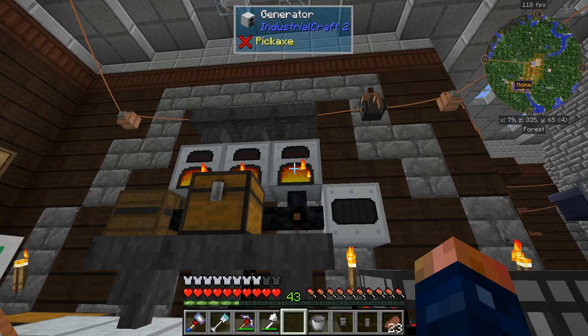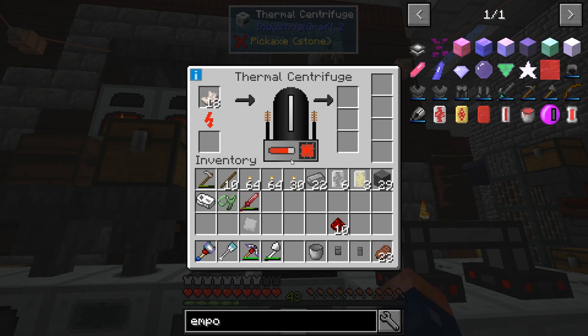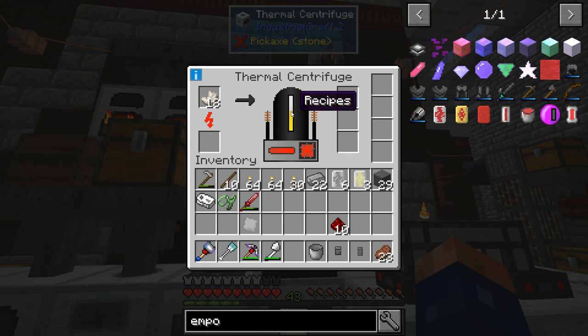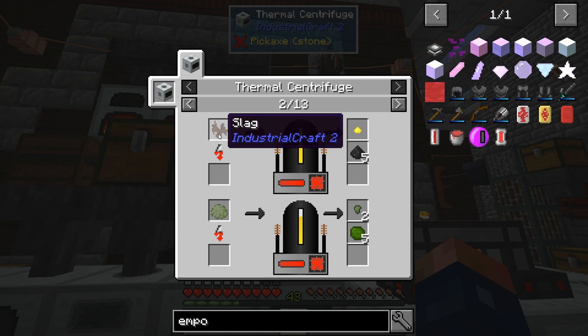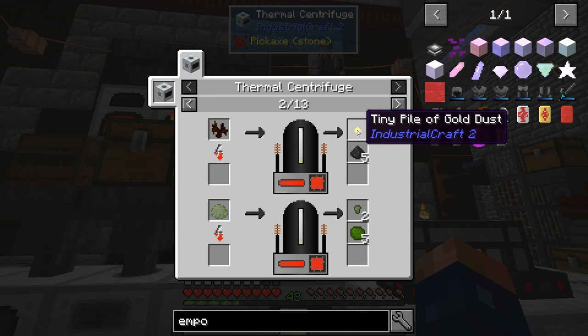Now it's making it — so it has to heat up, then it processes. That makes sense. The processing looks a little slow. It looks like slag will give us coal dust — that's good. And gold. Iron dust and stone dust — it looks like a lot of stuff will give you gold dust. Let's go back — we have our first tiny pile of lithium dust.